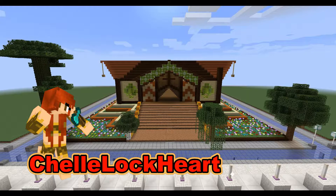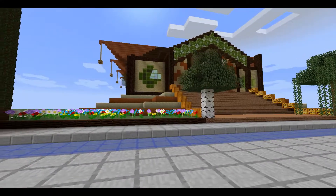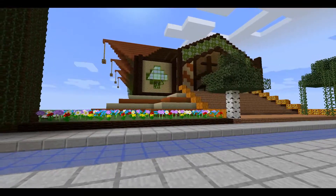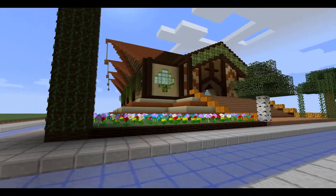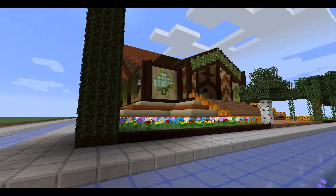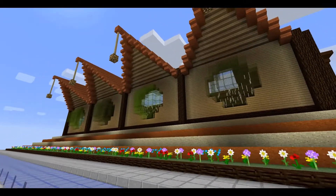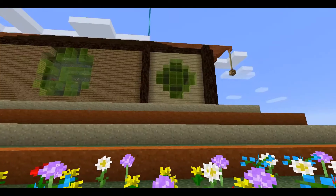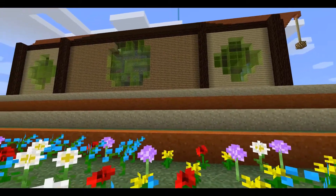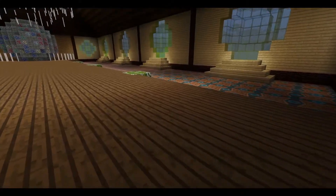The last three builds are from Michelle Lockhart. We had this person in previous episodes before and they have done it again — they went and created three temples, each one being related to an element. This particular temple is the earth temple, and this has just an amazing amount of scenery added to it to make it pop out. It has a nice combination of materials that help make it stick out, and I love the interior to this building.